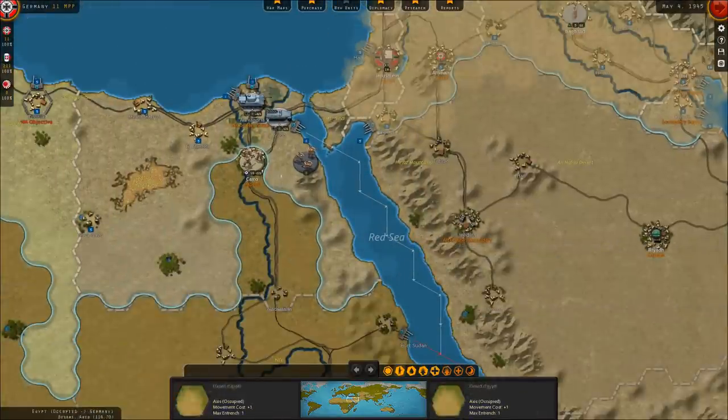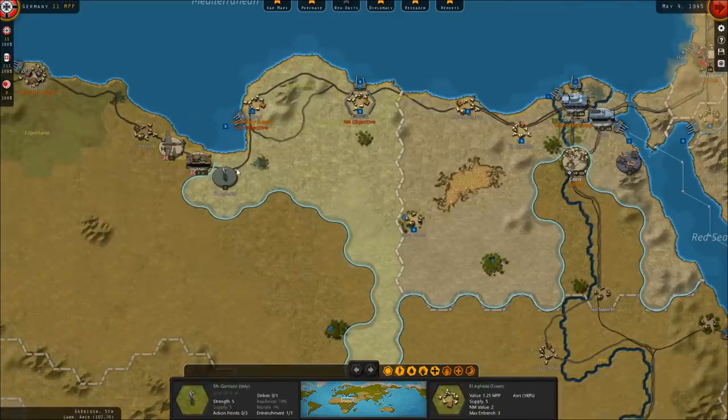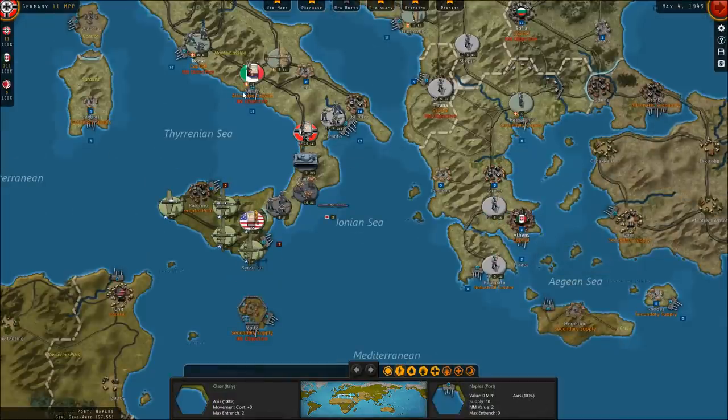Meanwhile, in North Africa, the Germans have retaken Alexandria and are threatening Cairo with an advance - just waiting for their supplies to catch up. In western North Africa, a lone Italian garrison has been holding out at the city of El Agela against massive British armored units and air units flying out of the western portions of North Africa. In Italy, the Americans have been driven off of the Italian peninsula and into the island of Sicily, though the Germans are kind of pinned in and don't really have room to maneuver.